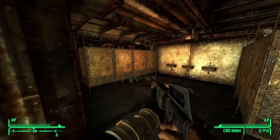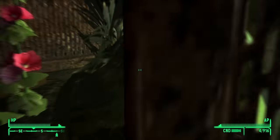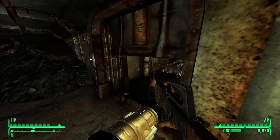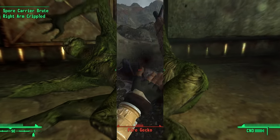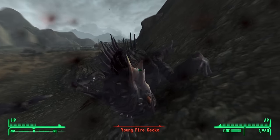Survivalist Rifle — another Honest Hearts hitter. It's found at the Red Gate in a duffel bag. It uses 12.7mm instead of .308, which makes it a smidge tougher to use because you generally have to buy that round from vendors. The iron sights also seem to be misaligned, so I just fire this bad boy from the hip like Rambo.